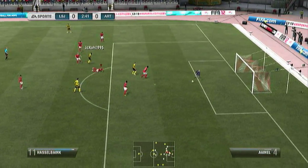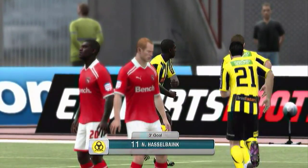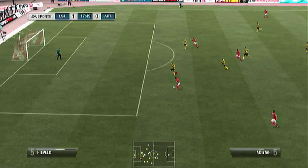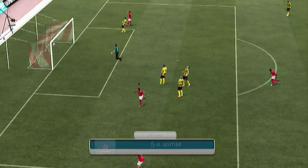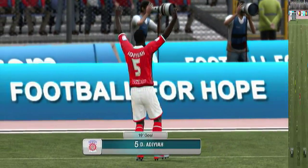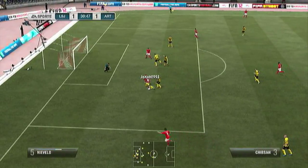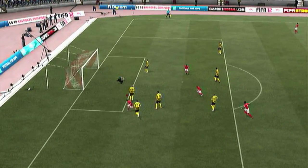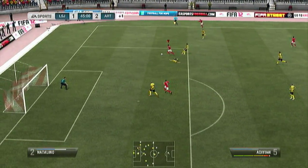Once again we go 1-0 down early on in this match — Hasselbank with a good strike into the bottom corner. The frustration continues for me in the early minutes of matches. But we hit them on the break and Adia cuts inside and places one in the bottom corner to make it 1-1. Back in the game, but we need to make sure we don't throw it away this time. And this time we actually take the lead after Chibza loses it in the box — De La Torre is there to pick up the loose ball, cuts inside and finds the top corner in style. Beautiful goal and that gave us the lead at 2-1.